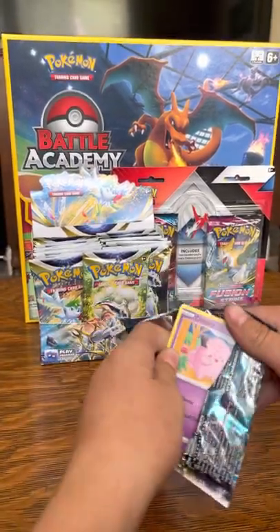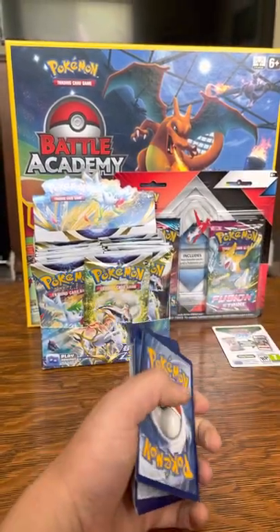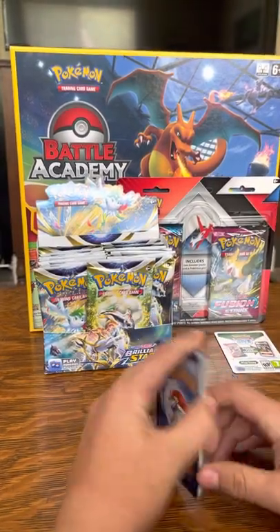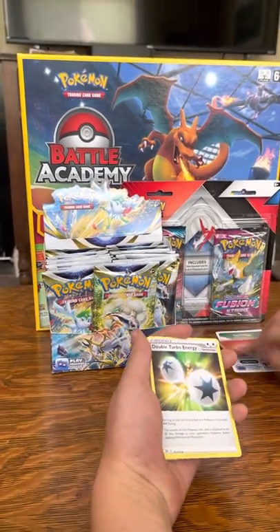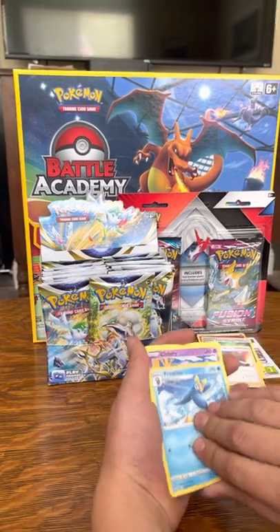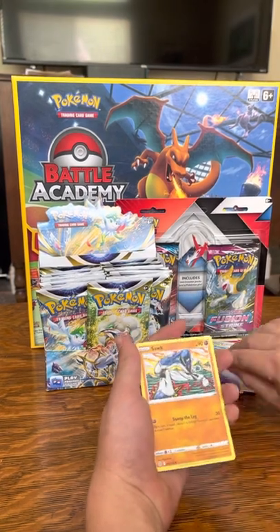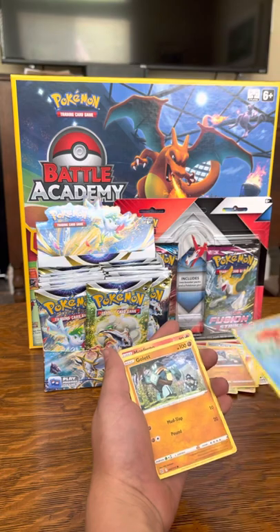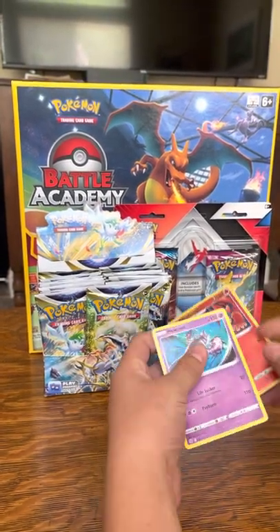White code card — I think black's a good one, I don't remember. One, two, three... Rapidfire energy, Double Turbo Energy, Kindler, Prim, Clefairy, Cherubi, Corphish, gold Nidorina, and a non-holo rare Mewtwo.